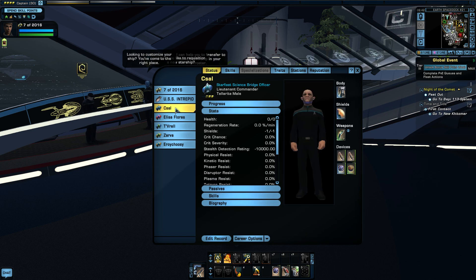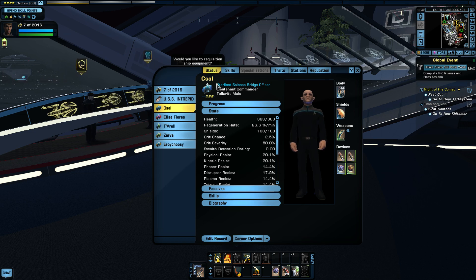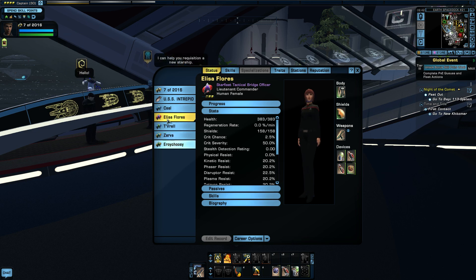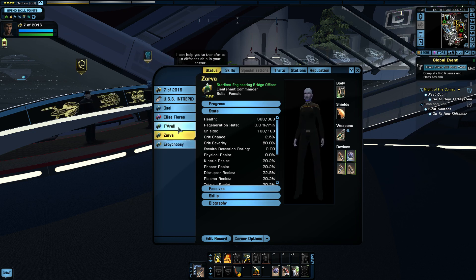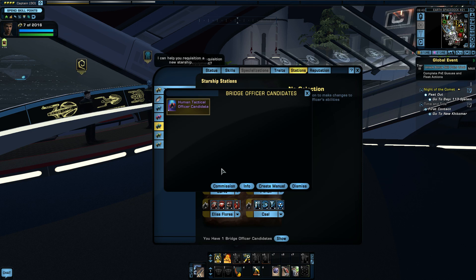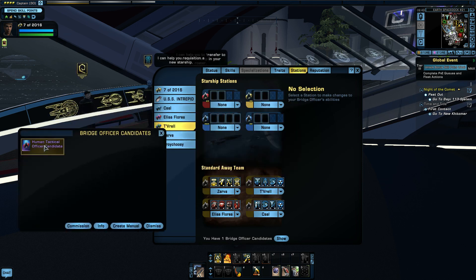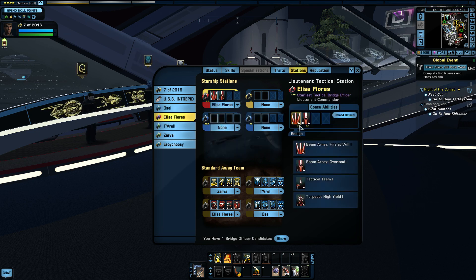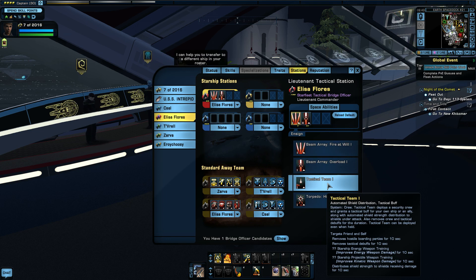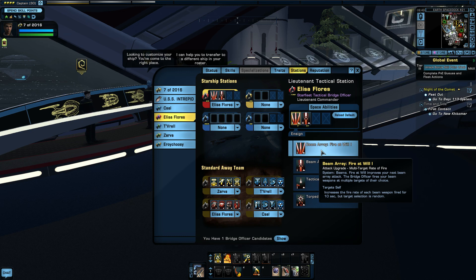Let's look at the rarity of these bridge officers. It's better if they're purple in the text because it means they're rare. See how this person's purple? This person is blue. Green is worse than blue, so we have a green engineering and a green science. I won a purple tactical person but I've already got a purple tactical person and there's only one tactical starship station on this ship. I have already trained them to do other things - I like tactical team normally, but I also like beam fire at will because if you've got more than one enemy you really need it.